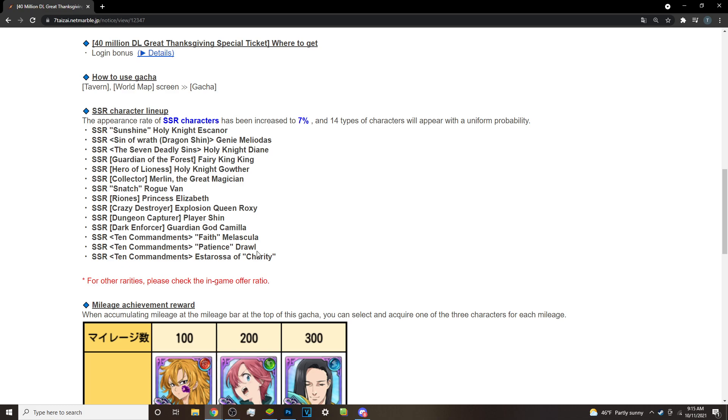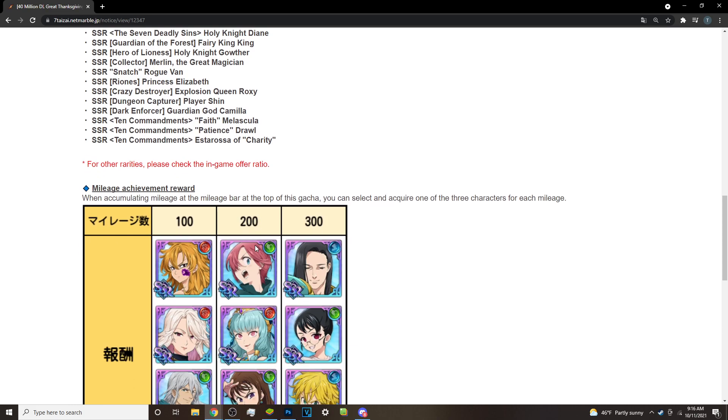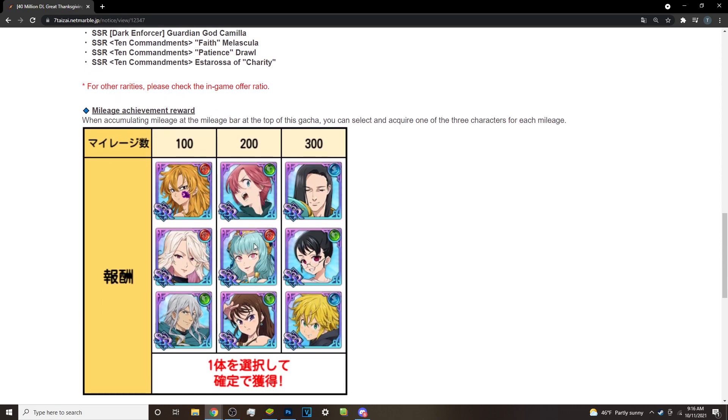Thankfully it's a seven percent rate-up, so you have a pretty good chance. I pulled an SSR almost every single multi — probably about five or six times — which is pretty good. Now the main question is who should you pick at the guaranteed pulls, because about every four multis you will get a guaranteed character. At four multis you get the 100, at six multis you get the 200.